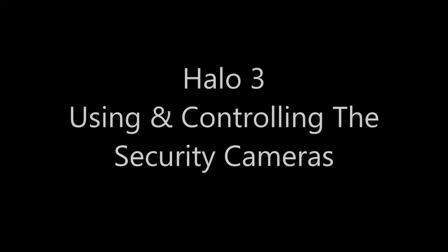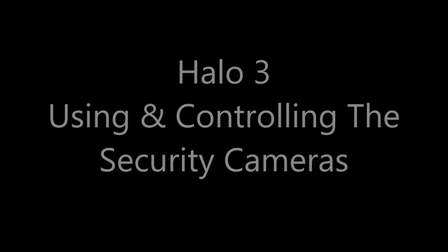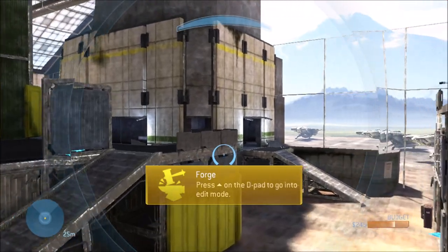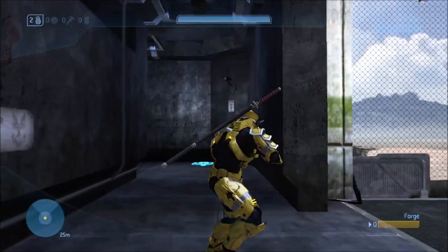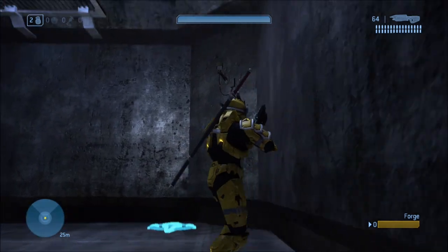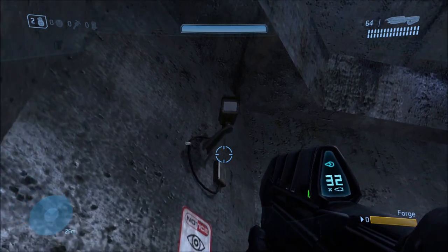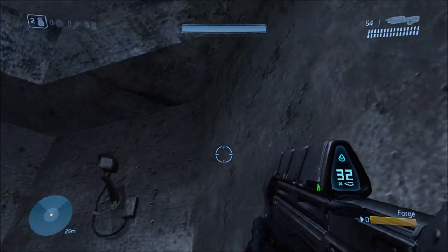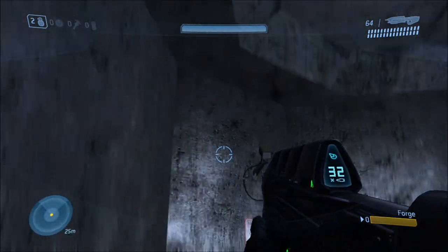Hey guys, it's General Heed here. How's everyone doing today? For today's video we're going back to Halo and we're going to be taking a look at what it's like to use and control the security cameras in Halo 3. As you might have noticed on the map The Pit, as well as several other campaign maps, there are some security cameras around the maps that actually follow you and look at you as you move around.